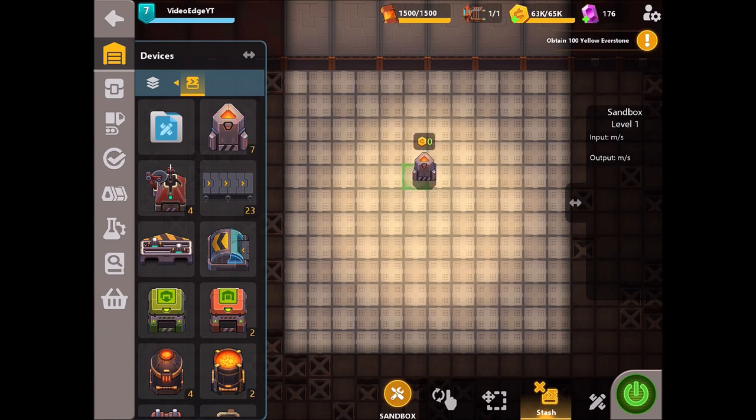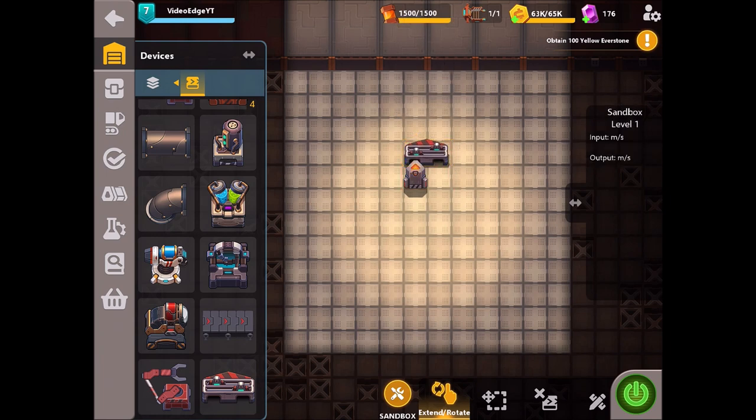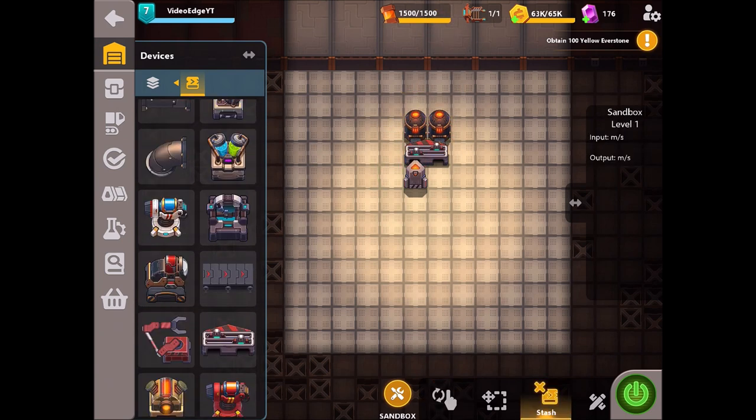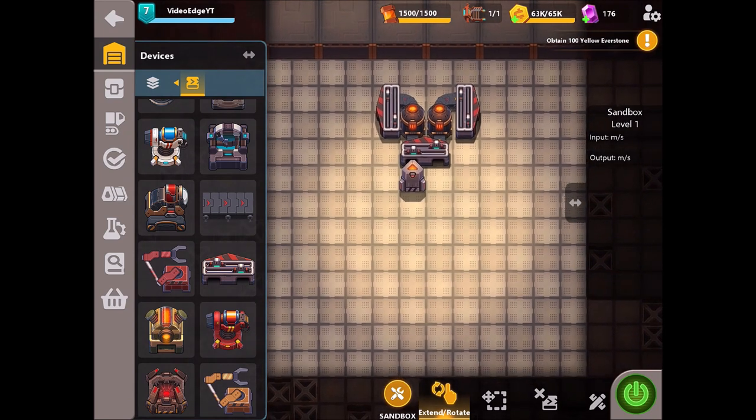The very first thing we're going to do is place down our synthesizer. We're going to phase this up and use a fast splitter here to really try and maximize the iron input for this design. We're also going to be using fast belts on the iron parts again to increase that amount as best we can and maximize the output. Once we've got our fast splitter down, we're going to place two heaters followed by the fast belt and then two further fast splitters.